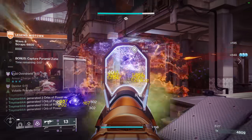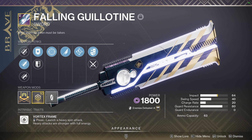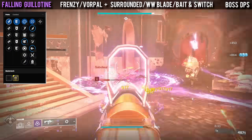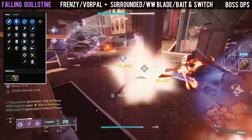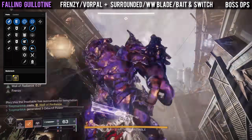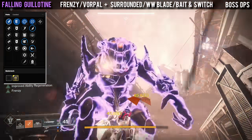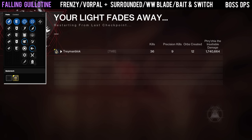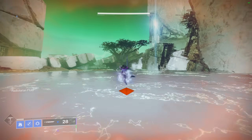Next up for our last heavy weapon we have the Falling Guillotine. This is an amazing sword for everyone that doesn't have a crafted Bequest. The main perks you are looking for are Frenzy or Vorpal combined with either Surrounded when damaging bosses that have enemies around them such as Crota, Bait and Switch for single target DPS, or Whirlwind Blade. Ideally you want one of these with Frenzy since Frenzy is 5% more damage than Vorpal, but Vorpal is perfectly fine too. Falling Guillotine can also roll with Eager Edge, so if you don't have an eager edge sword make sure you grab one.